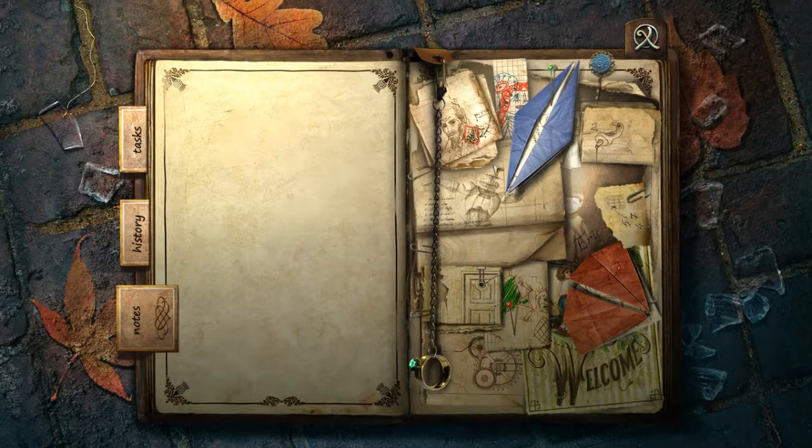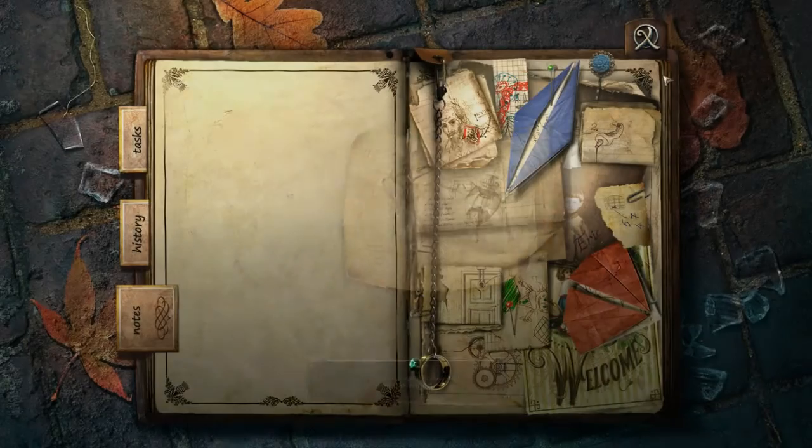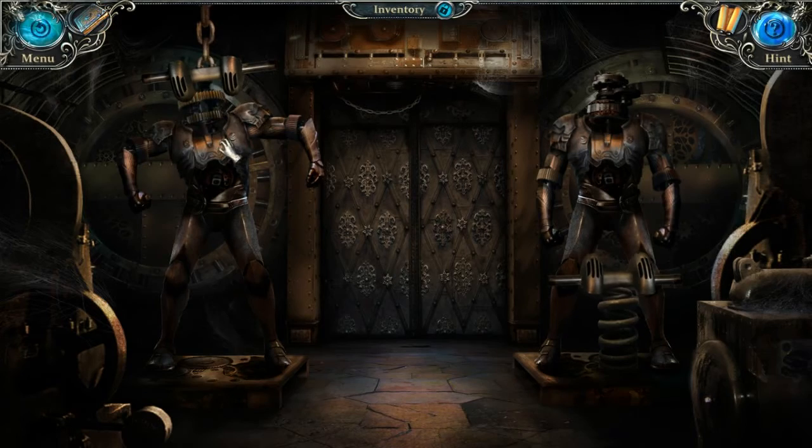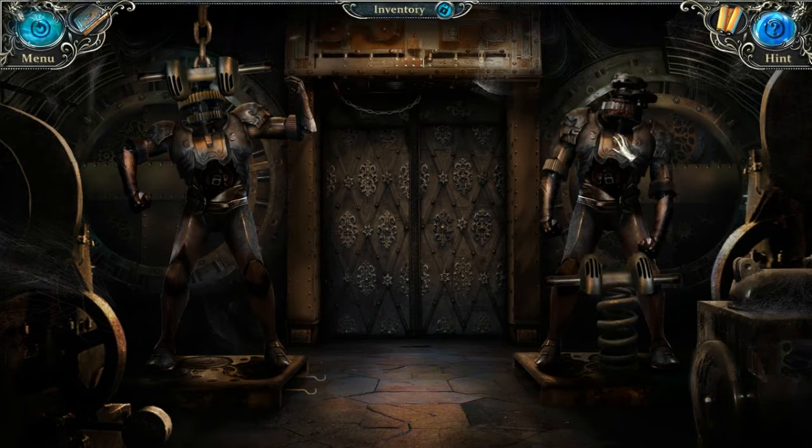The iron guards will open the passage if you arrange them as shown in the drawing. Let's do the last one first. Oh thank you, and this one is...